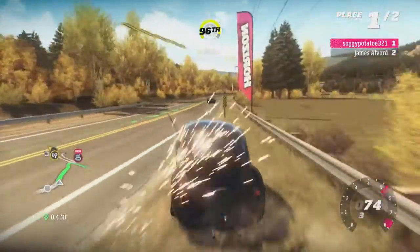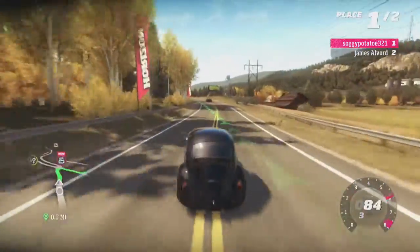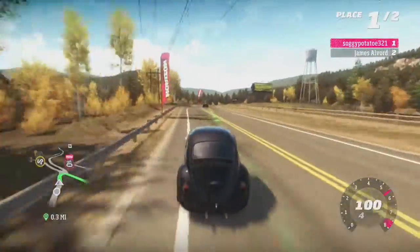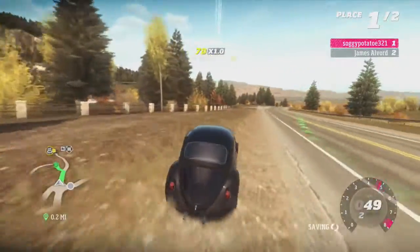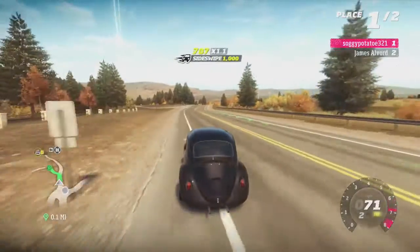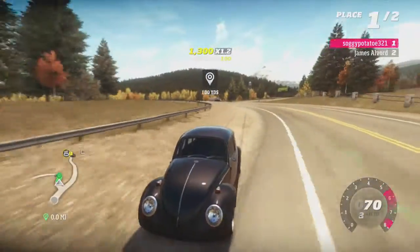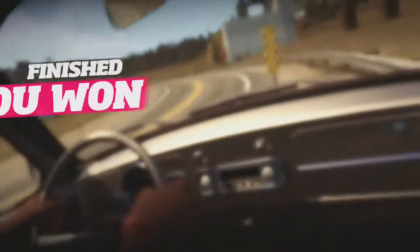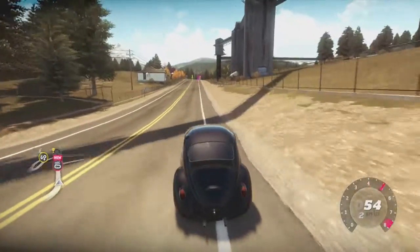Alright, just 0.2 miles to go. Where is he? Oh, I can't see him. Oh, I can see him on the mini map though — he is right there. Have a good day. Yay! I surprisingly beat him. Though he did have a C-class car and this is R3.